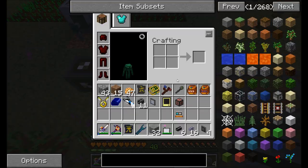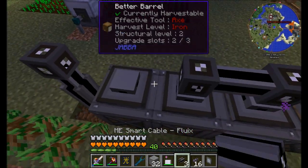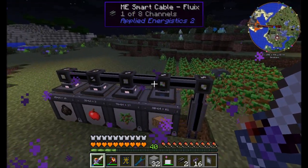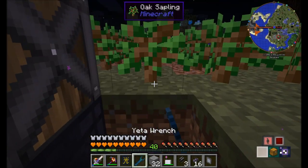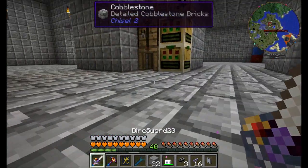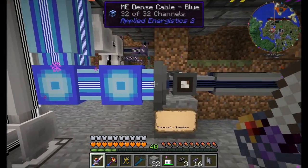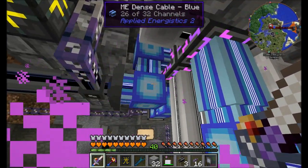Now we'll run this across for the wood side: storage buses one, two, three, four; smart cable one, two, three, four. That should light up and we should have wood, saplings, apples and all that cool stuff available. But it's showing one of eight and fluctuating — don't tell me I'm already capped out on channels. Let's check. Yep, capped out — 32 already. That's not good. I'll come back in a minute when I decide how to deal with that.